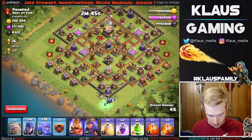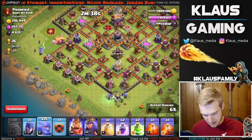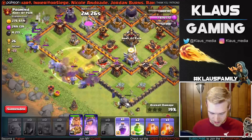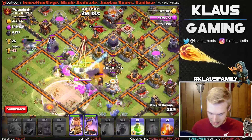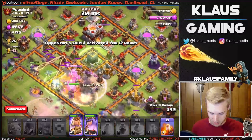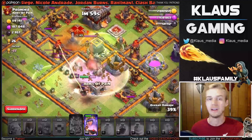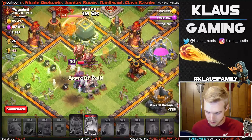We can't sit there and stare at them, we've got to get this attack going. Three and three — there we go, skeletons up ahead, and then we'll get our golem in, put our bowlers down, clan castle, Queen, King, and then we're gonna jump. We need to heal — there's the heal spell, there's the rage spell. We need to get the King into that wall so we can jump over both compartments. We got a poison spell down, we're going to rage into that core, and also jump over the dark elixir storage — that should lead us into the inferno tower compartment. Pop the King's ability, poison spell on that level 43 Queen.